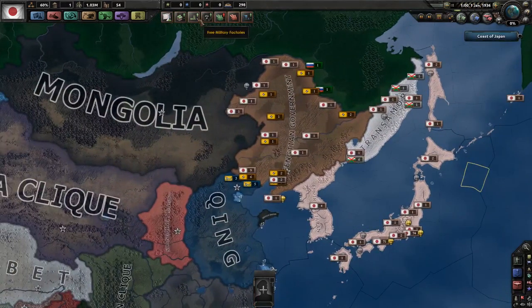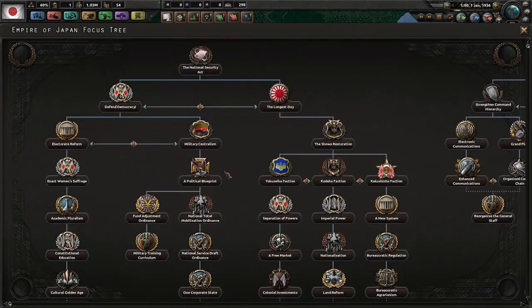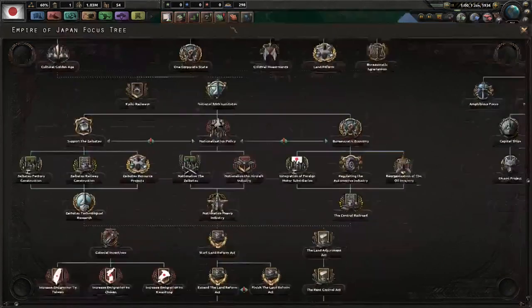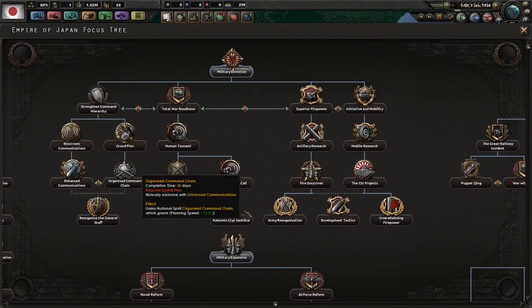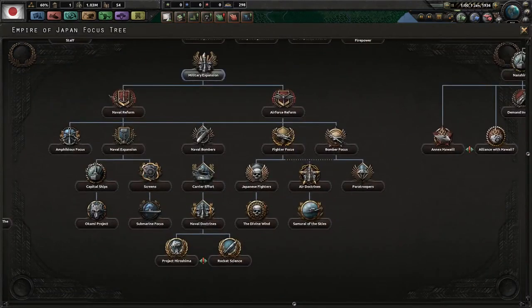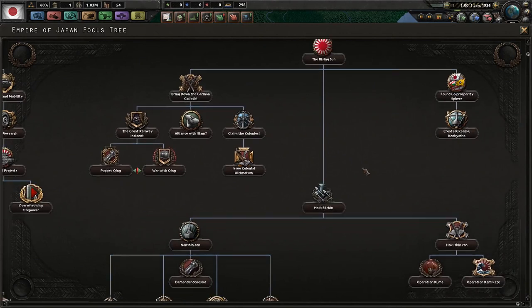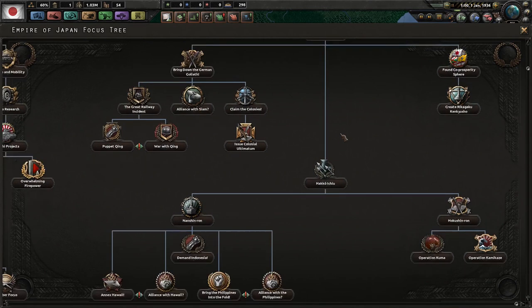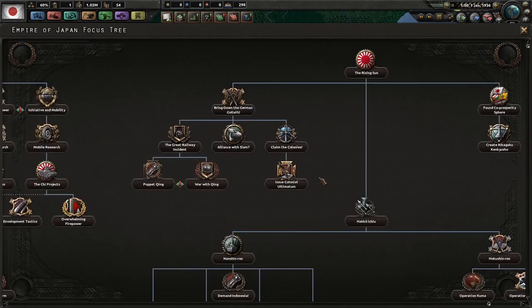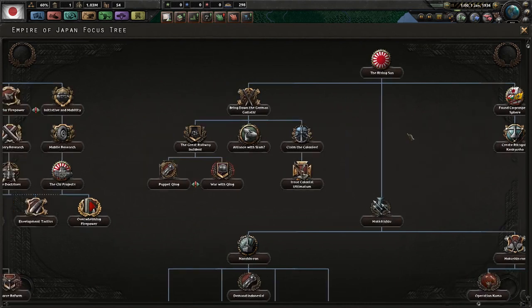Next up, the national focus tree. It's broadly divided into several sections: a political focus tree that also turns into an industrial focus tree mid-to-late game, a land doctrine tree under military direction, an air and sea tree, and a foreign policy tree. The foreign policy tree is not complete yet, but you can have a perfectly fine game in 0.5.2. Japan is a fun country to play with lots of different ways to approach it.